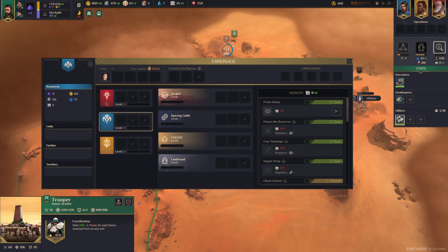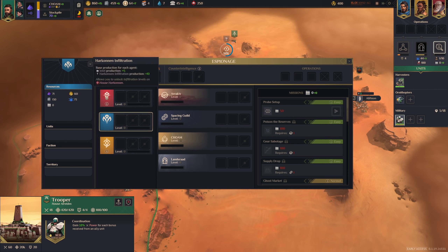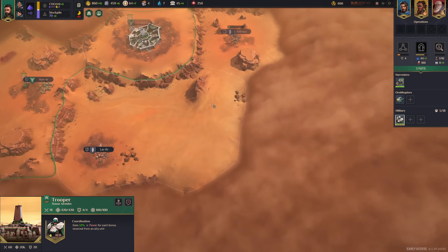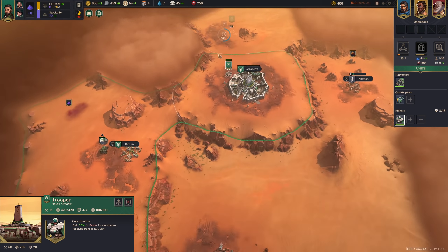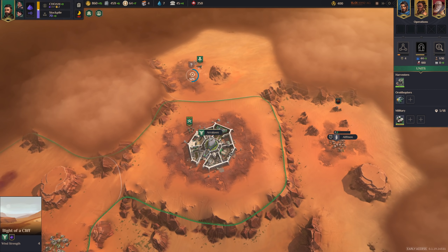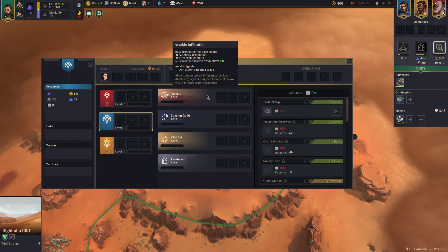Here's our first agent. Espionage is a pretty big part of the game, and you can assign your agents to a few different things: counterintelligence, other factions, Arrakis, Spacing Guild, Chom, or Lanzrad. Assigning them to Arrakis will give you some extra authority production and will also allow you to pick the agent option from points of interest — that's why you need at least one agent assigned here. Without that, you cannot use that option.